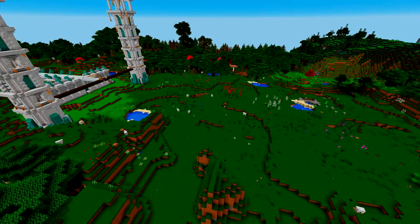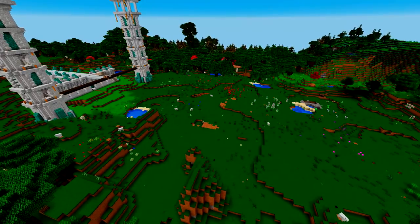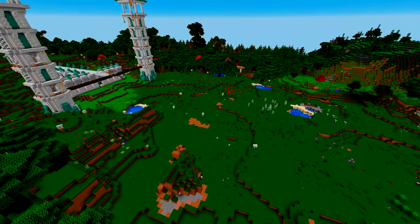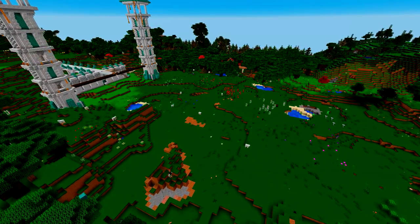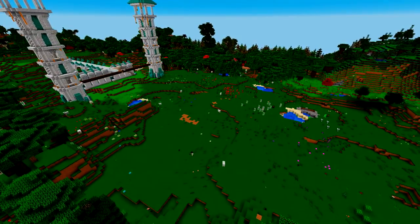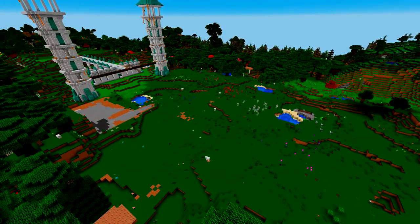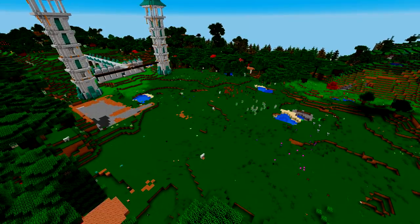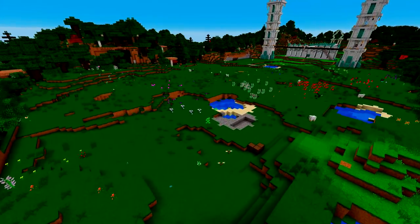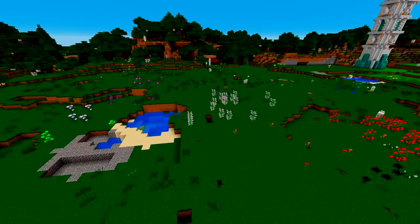Now once the trees were gone, there were some beehives I cleared up because unfortunately the axe doesn't chop beehives — but that's okay. Not only trees had to go though; we're also chopping away at some outcroppings of dirt and stone just to clear up and get a flatter area. You can see we've got a nice natural-looking wide open space now behind Spell Hold.